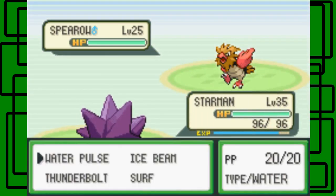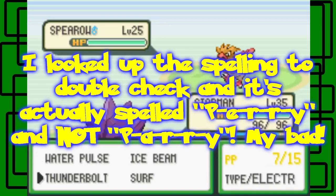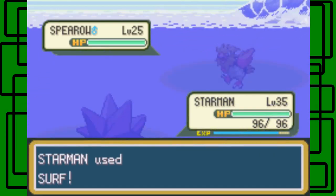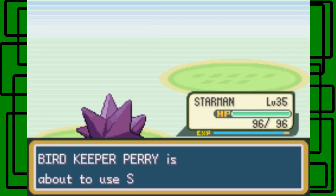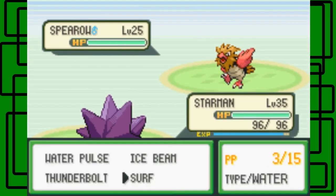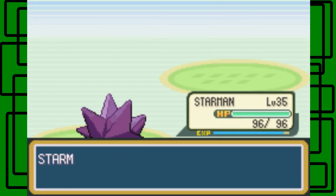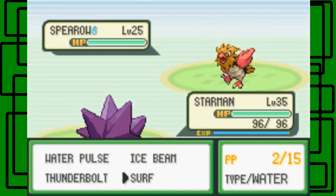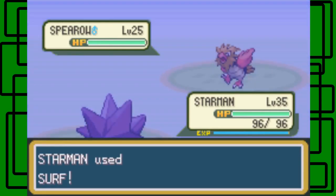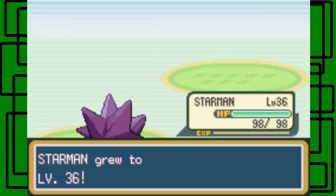Perry — spelled P-E-R-R-Y, whereas in Phineas and Ferb it's P-E-R-R-Y too actually. So yeah, let's use Surf on this thing. Spearow is level 25. We're going to need a Surf on this thing — there we go, advance! Awesome. And there's another Spearow, okay.